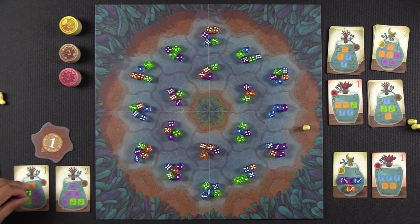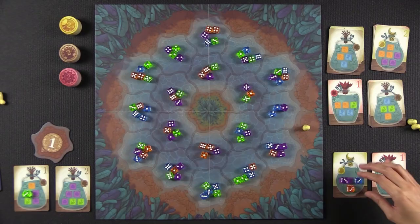Naveen will try to fit that die somewhere in his jars. When dice are passed to you, you get to place one, and then you must pass the rest onward. You keep passing this way until either no more dice remain or you can no longer fit the remaining dice in the jars — and those dice would just go back to the box.